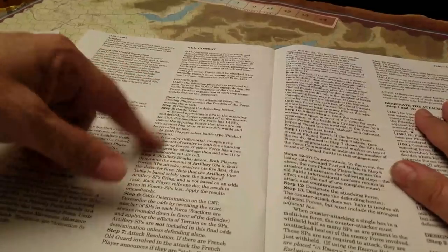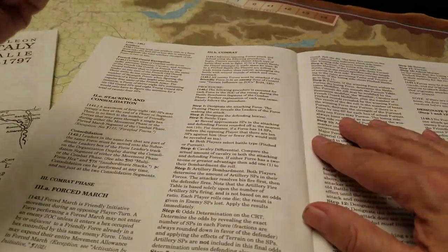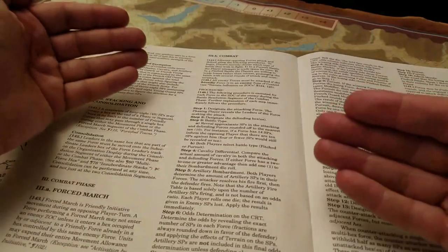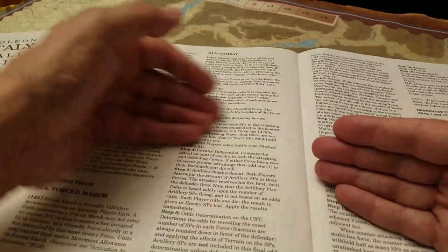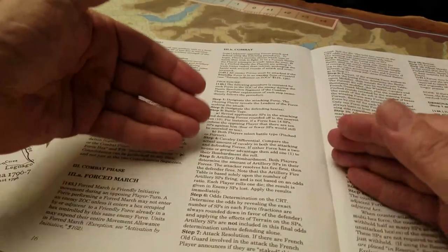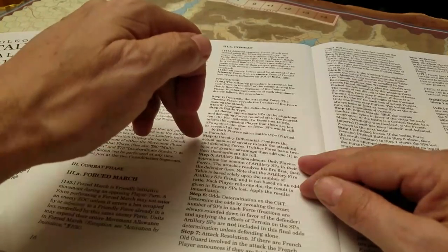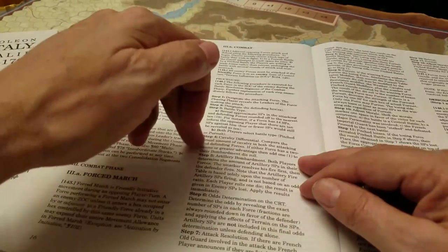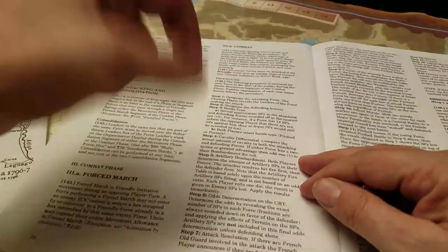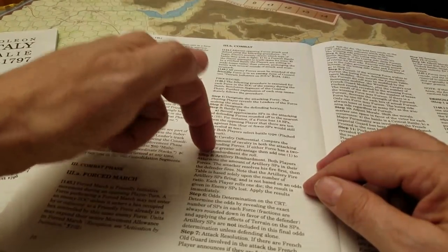In combat, you elect what type of battle you're going to conduct - either a pursuit battle or a pitched battle - and both sides choose. Depending on what each side has chosen, you provide an estimate of the number of steps attacking and the defender provides their defending estimate. Then artillery is calculated, cavalry differential is calculated - if either force has a two-to-one or greater cavalry ratio, that adjusts the die roll on the bombardment table. You get a bombardment result, add up your factors, roll the dice, and get a DRM if you did well with the cavalry.